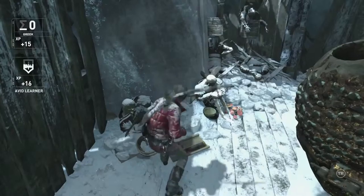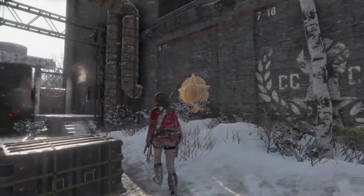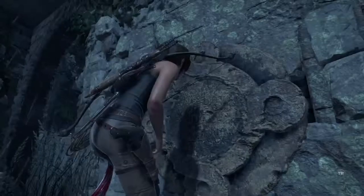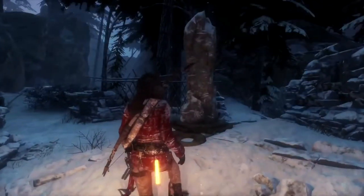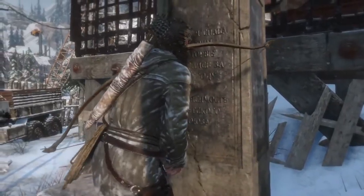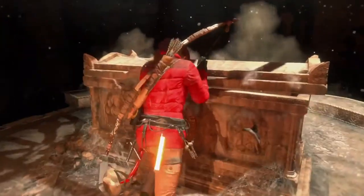By examining murals, ancient scrolls, and other markings in the world, Lara can improve her proficiency in three distinct languages. Once she reaches the required level, she can begin translating mysterious monoliths, which reveal the locations of buried treasures and secret crypts.